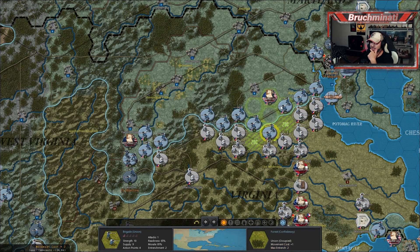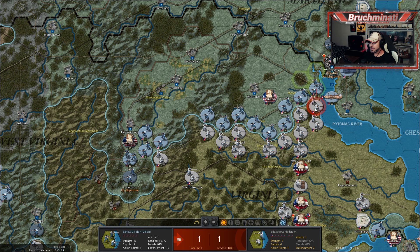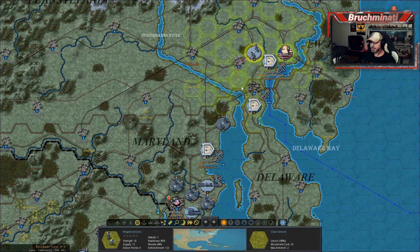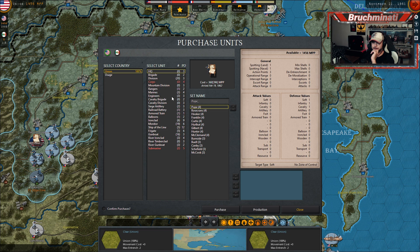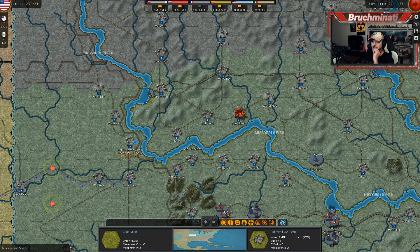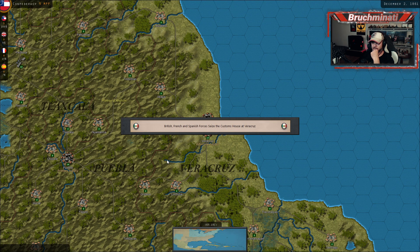Or can I? Screw it — let's just move up. What's the worst that could happen? The absolute worst. Don't want to forget Garibaldi up here — got to get him involved. Let's look at purchases again. There's a crap load of divisions. We got one more mountain division we can buy, and cavalry divisions. Let's buy one of those and then finish out with just regular divisions. Pro-Confederate bushwhackers cause disruptions in Missouri. British, French, and Spanish forces seize the customs house at Veracruz.